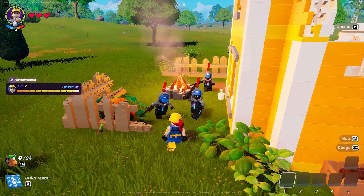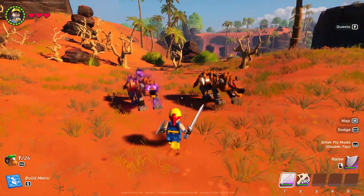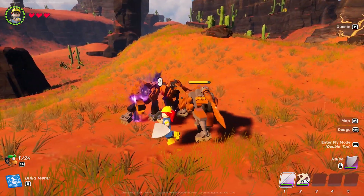The next one is Expert Mode. It's simple — you only get one life. Die to anything and you won't be able to respawn. Plus, you'll have to deal with new Stormwild enemies. These variants are faster, stronger, and deal a lot more damage than their usual counterparts.